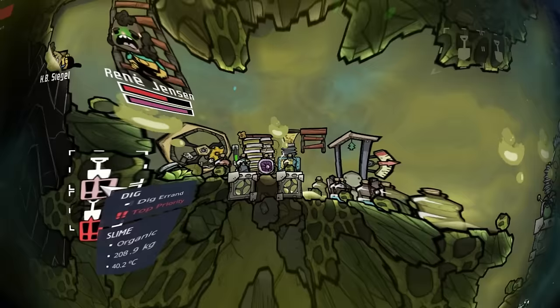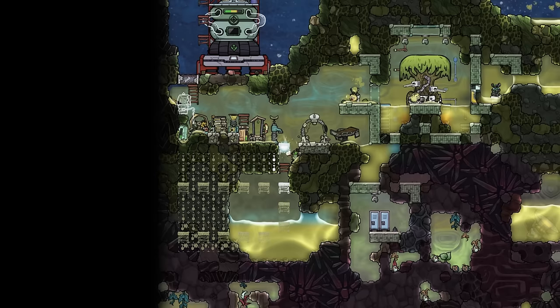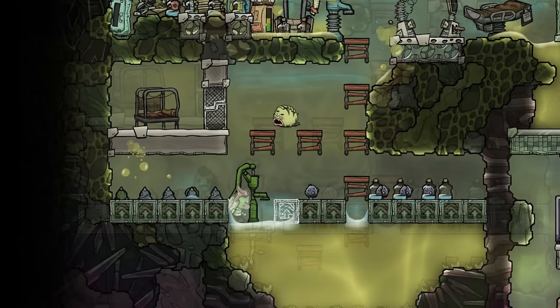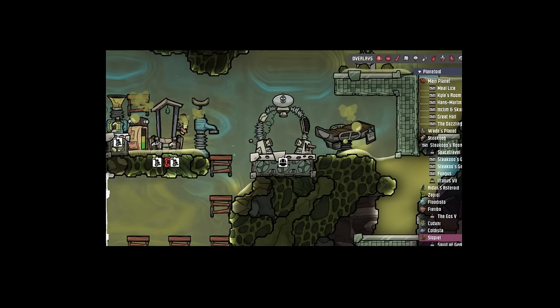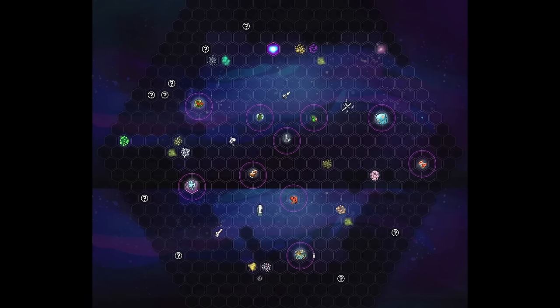Meanwhile on Slopiel, the last remaining duplicant Branny Jensen, after coldheatedly letting HP die on the floor, got a task to build themselves a bed, some farming plots and a liquid pump - which they sadly didn't manage in time. But what's even worse - they did not activate the printing pod beforehand. I had forgotten to task that. Screw you Luma for being forgetful.